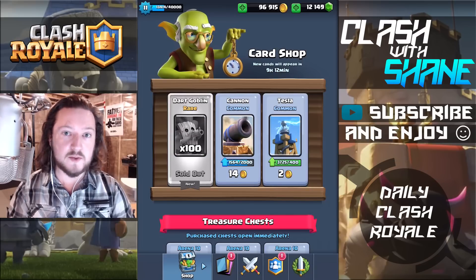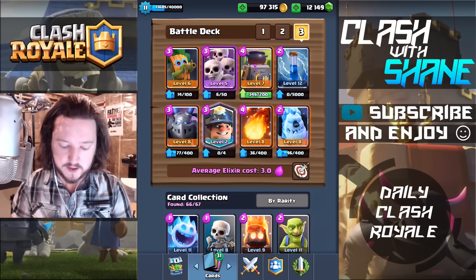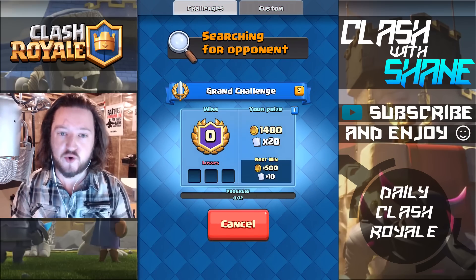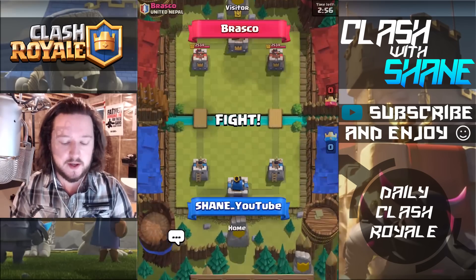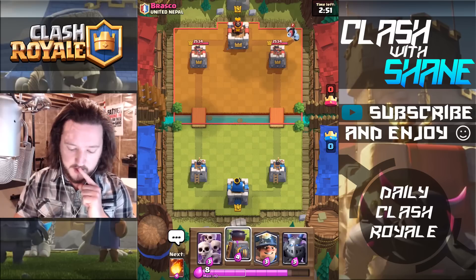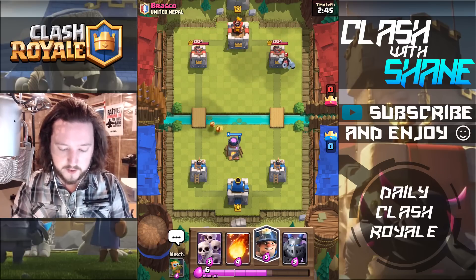Now I want to go ahead and build myself a deck, then we'll do some live battles with the Dark Goblin. Here's the deck I came up with. I went ahead and upgraded the Dark Goblin to level 6, which is one level below tournament standard. Let's start up a fresh Grand Challenge — the reason I want to do a Grand Challenge versus ladder is a level 6 Dark Goblin might be too low of a level for 4,300 trophies and higher.